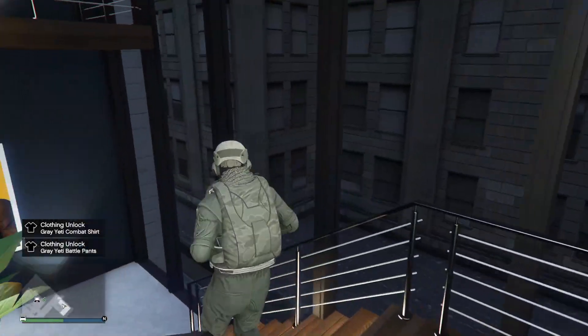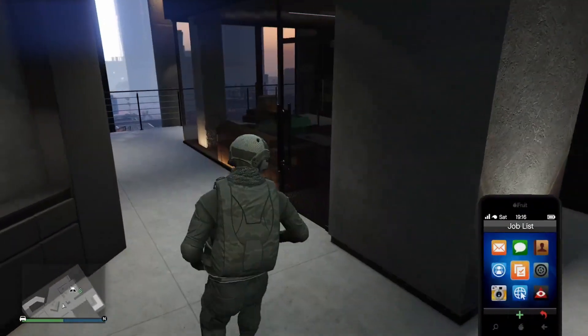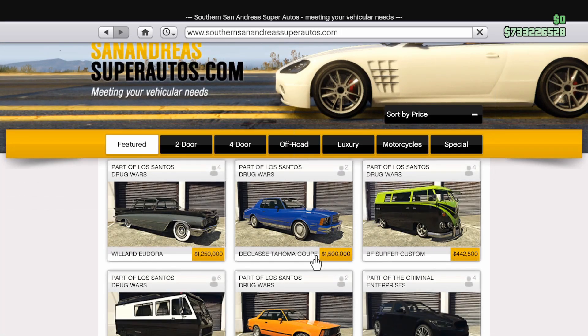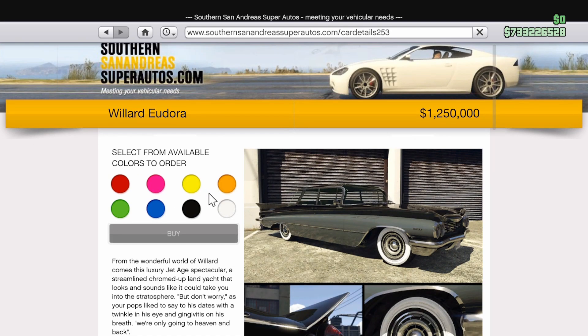Hey everyone and welcome to another event week in GTA Online. Today the new Last Dose missions were released — there are 5 new ones to play. DAX should call you within minutes of loading into online, and from there you just need to head to the D marked on the map near the Freak Shop to start them, assuming you completed the first set of missions.